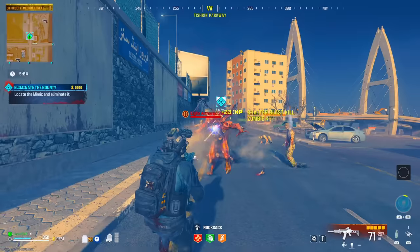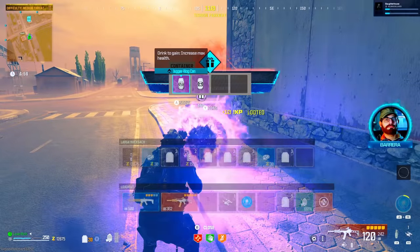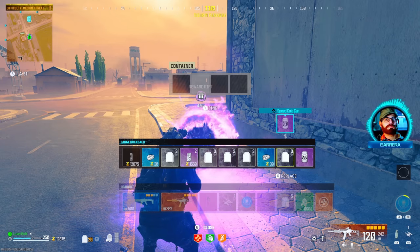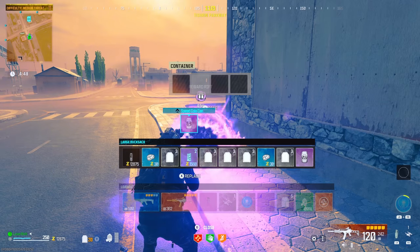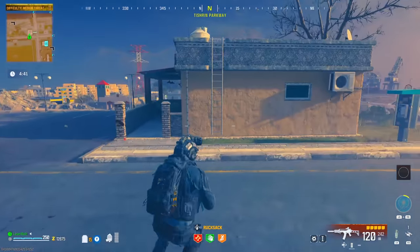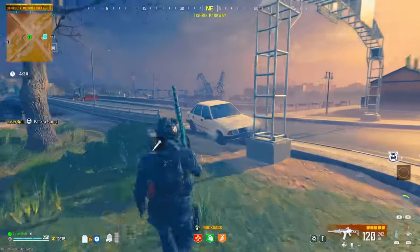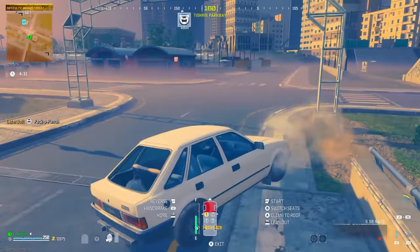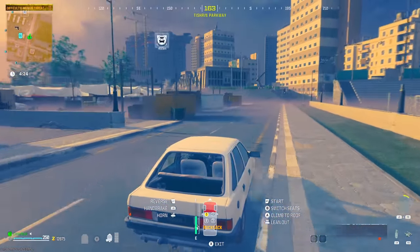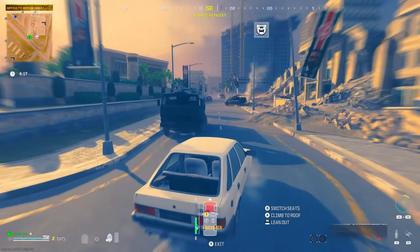Now decide whether to exfil or push further. If you've got good schematics — maybe some gold ones you didn't have before — and you have a large backpack, three-plate vest, and a legendary weapon you like, exfil. But if you want to risk it and explore the red area more, make sure you pack-a-punch again. By the time you complete a couple of contracts in the orange area, you should have ten thousand points to pack-a-punch to level two, giving you about fifteen to twenty minutes to operate in the red area.